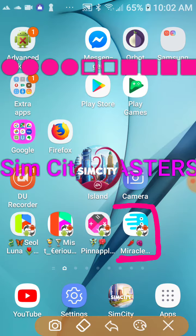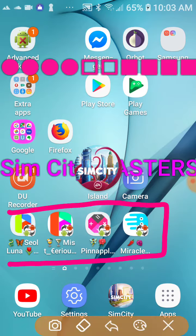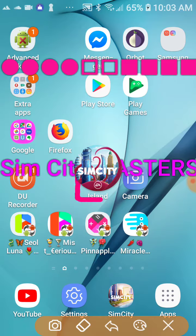It helps to use Icon Changer so you can edit the name of the app when you have multiple cloning apps on your device and know which app is which. Because if it just says Parallel Space, you're like 'which Parallel Space, which city?' If you play multiple cities, it helps to organize it like that. The fourth one is Island and I haven't entered a city in that yet.